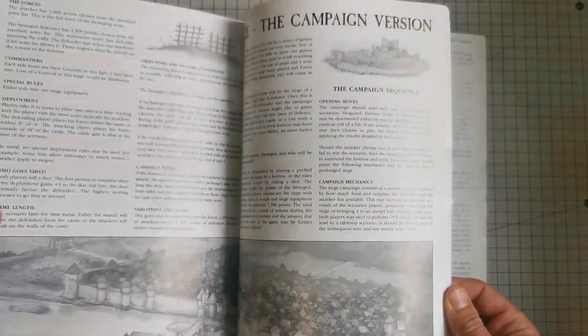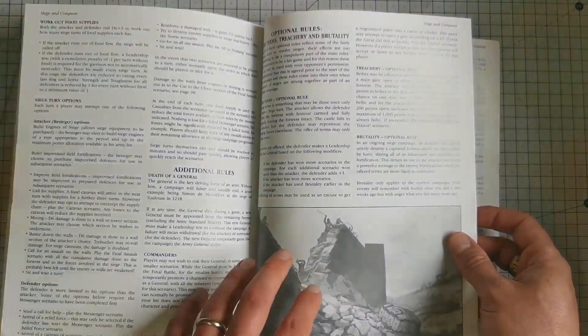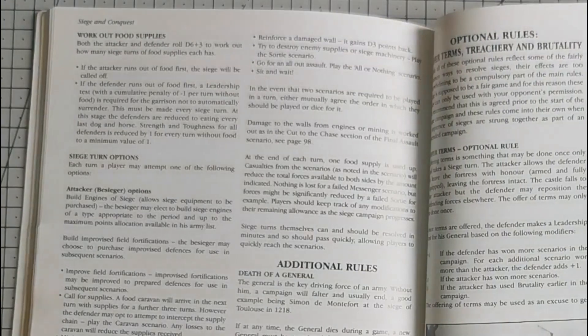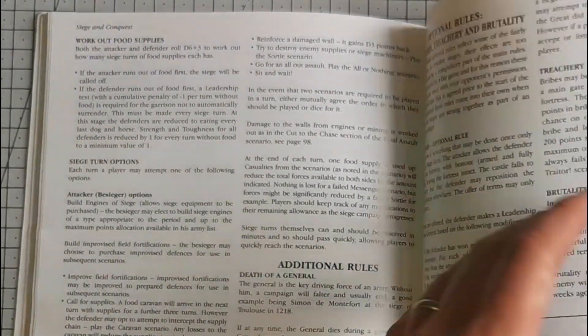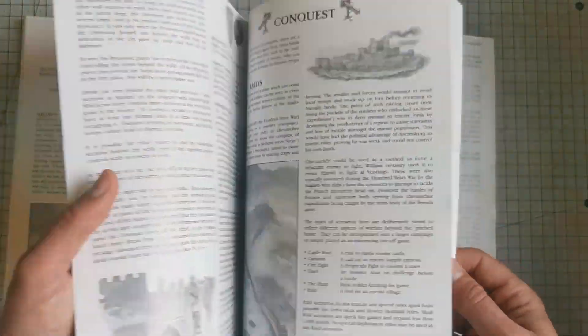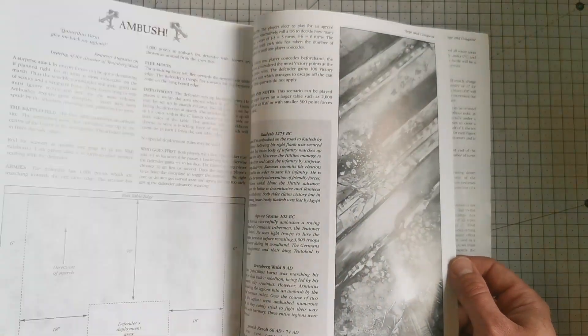After the scenarios there's actually a whole section on running this as a full campaign, with rules for food, water, disease, what happens if a general dies, treachery, and then there's a good example at the end covering a few other scenarios such as the raid on Constantinople and a few others like an ambush.